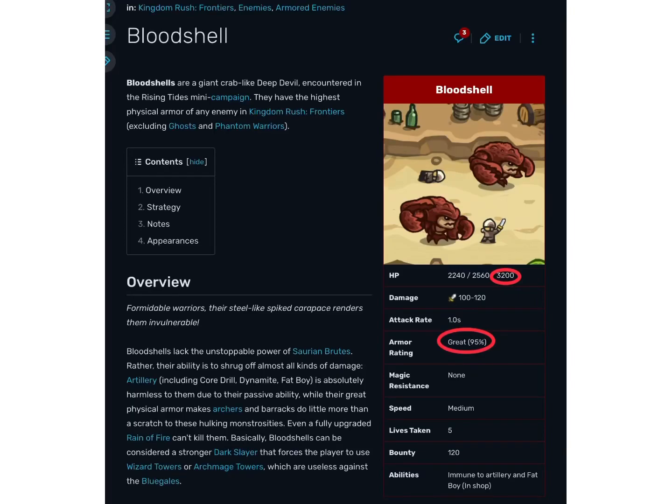Armor and magic resistance both work in the same way. The value of a unit's armor is the percentage of damage they resist. For example, the blood shell has 95% armor, which means that it resists 95% of physical damage. The remaining 5% is all that they take. For instance, an attack dealing 100 physical damage would only decrease the enemy's HP by 5.